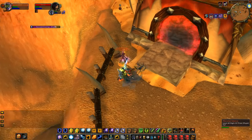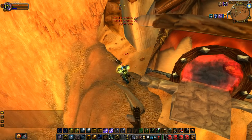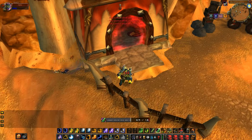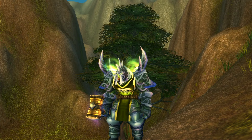He silenced me, but I have Earth Shock right out of the silence — nice, kicked him. Popped my racial into a Stormstrike — nice, and he's dead! Whipper Root Tuber to stay alive. Thanks so much for watching everyone, let me know what class you want to see me play next and I'll see you guys in the next video.